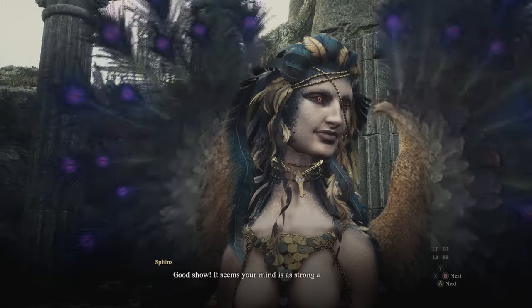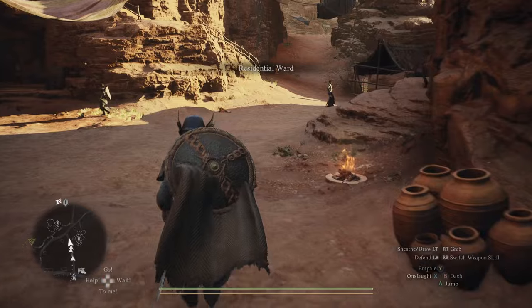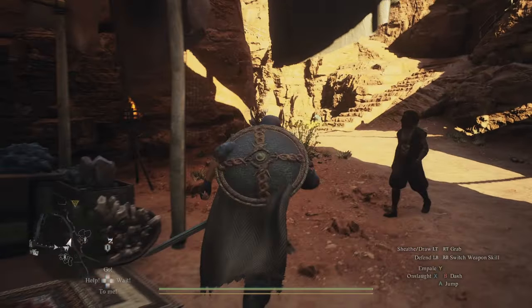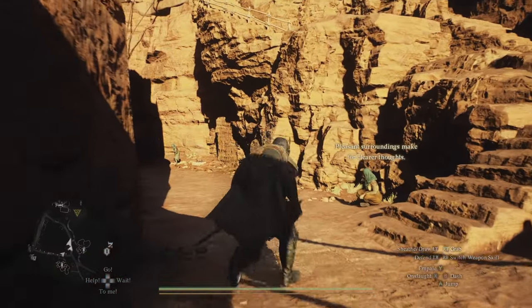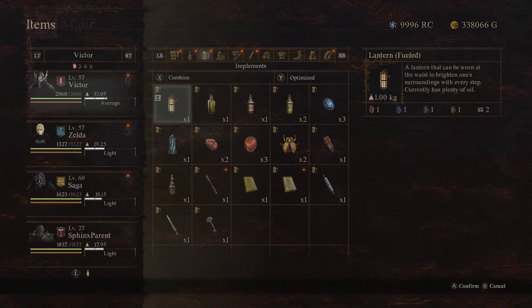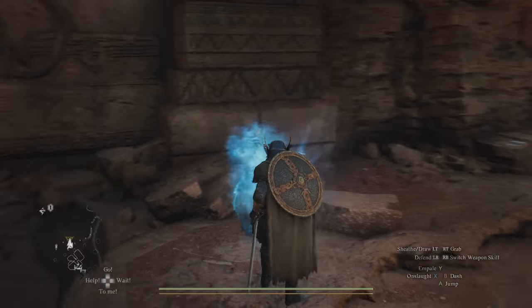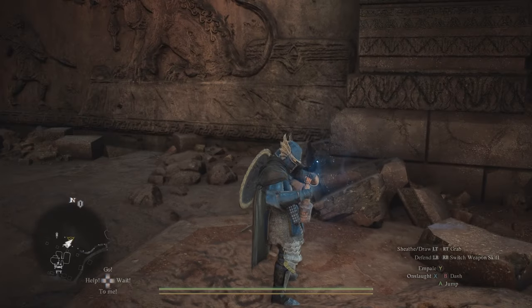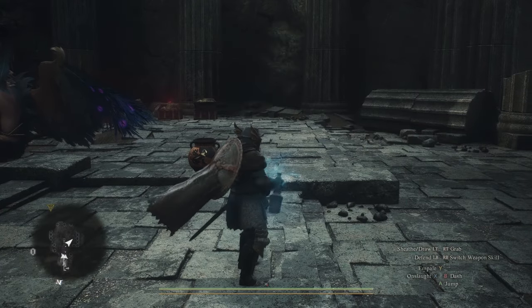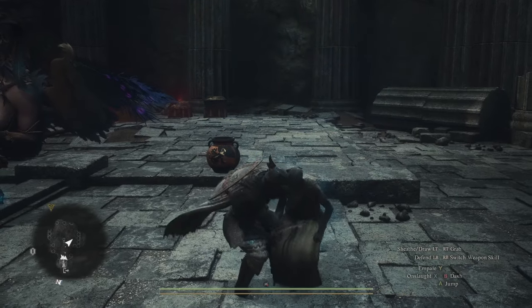The last riddle involves bringing a pot to a person in Batal, which is very far away, and the pot is apparently very delicate. This is why I saved my sealing flask. Instead of dragging the pot all the way from the Sphinx to Batal, it's easier to go to Batal, put the person you're delivering to into the flask, bring him over to the Sphinx, and release him close to his pot — thereby completing the quest.